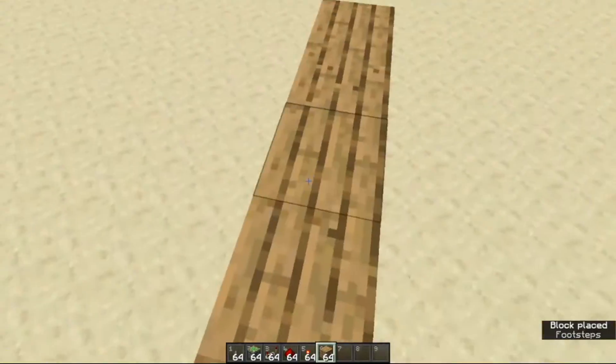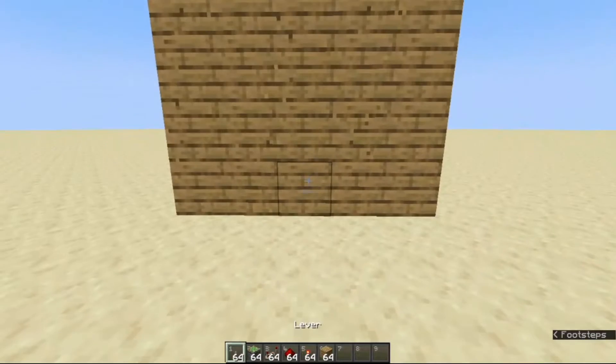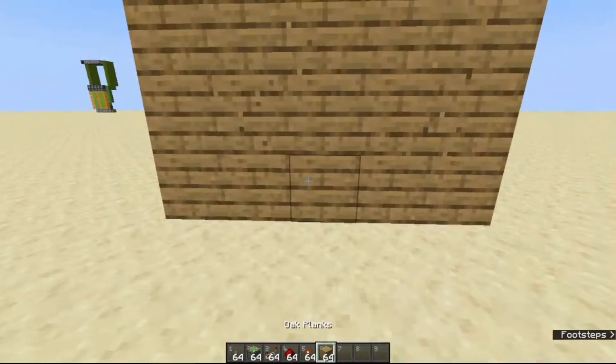First we are going to use a wall. Here is my wall — as you can see I'm just going to build this and be right back. Okay, as you can see this is my wall and let's get started with the pistons.